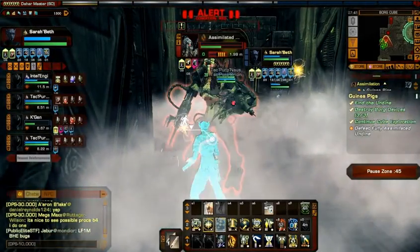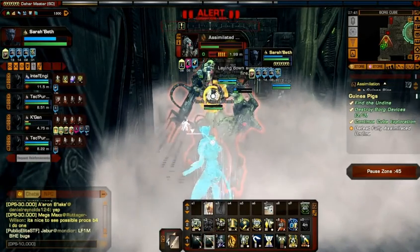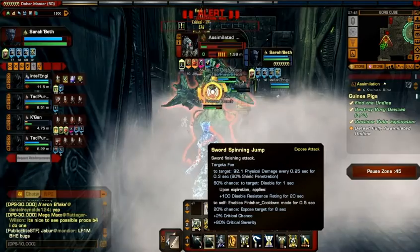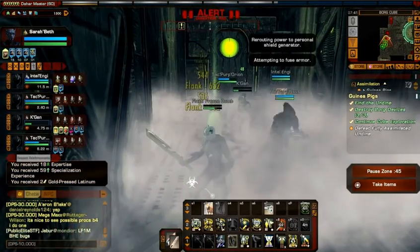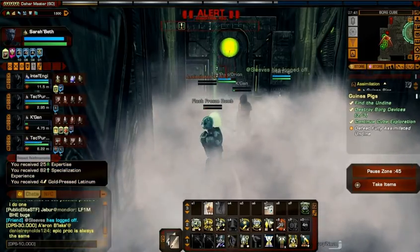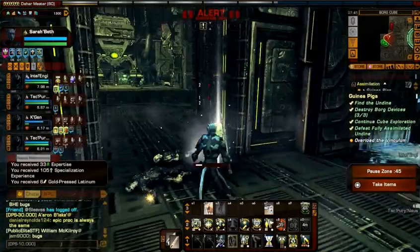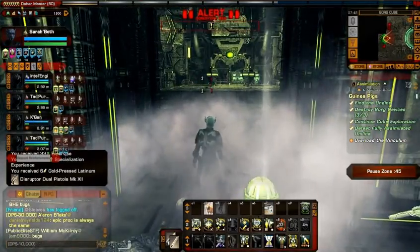Now the frequency I did notice increased tremendously — notice I'm running this whole mission here and I had one kickback — so yes, they're happening a lot more often. But I honestly just thought that was because they were trying to increase the difficulty levels of the missions, and so that's why I'm saying I wasn't really sure if this was actually a bug or a 'working as intended' item.